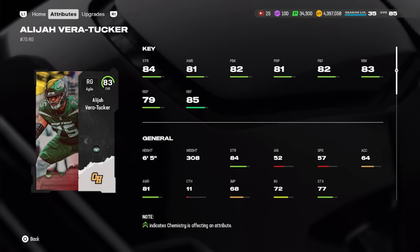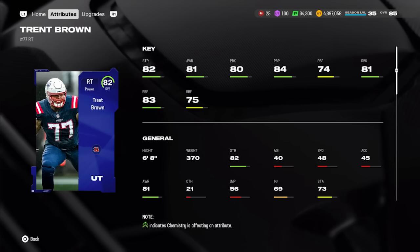At right guard, another Campus Hero card — Elijah Vera-Tucker at 83 overall: 84 strength, 81 awareness, 82 pass block, 83 run block. Remember, when you finish the Campus Hero field pass you can choose between a lower overall non-BND card or an 83-plus BND card. This is the one I got, so if you're on a budget it's solid. If buying on the market, he goes for about 75,000 coins.